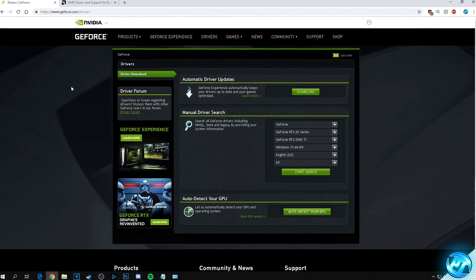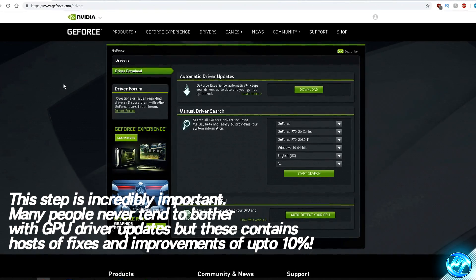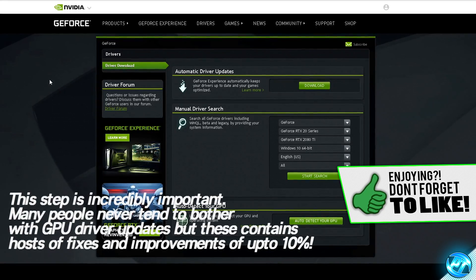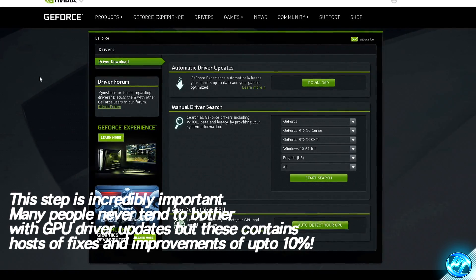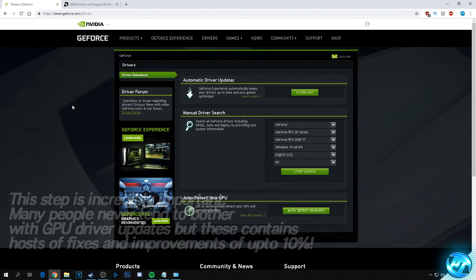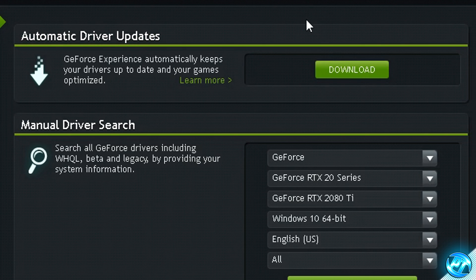Next, we'll optimize our GPU by ensuring we're running the latest drivers for stable, fluid frame rates. If you haven't updated your GPU drivers recently, this is important — drivers are constantly improved and can provide FPS increases of upwards of 10%. For NVIDIA GeForce GPUs, click the link in the description, navigate to the automatic driver update utility, hit download, install it, and it will detect and install everything for you.